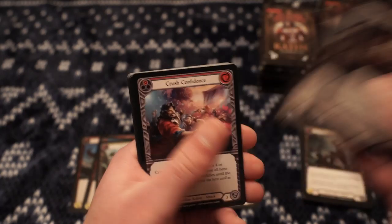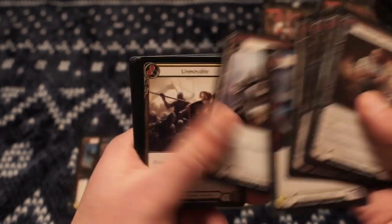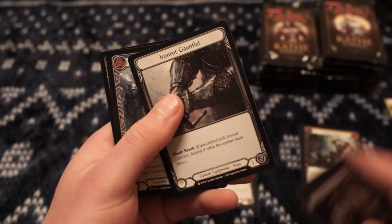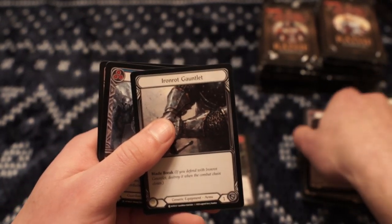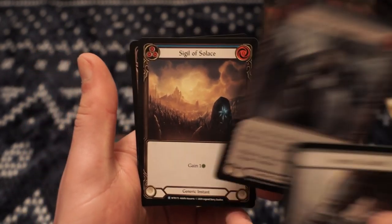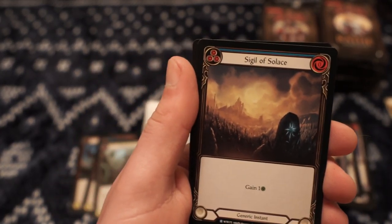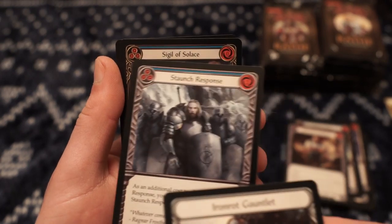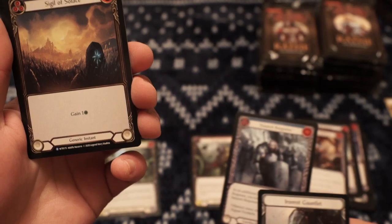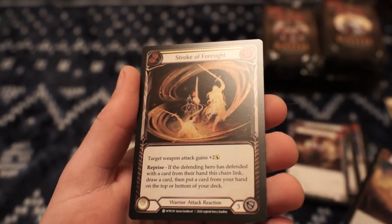Stonewall Confidence. Wreck-a-Romper. Some cool art on Awakening Bellow. The equipment slot comes right before the rare slot. Staunch Response. Sigil of Solace — gain one health. That might not be as much as it's cracked up to be, but especially in blue where you can pitch it for three, or if you need it you can play it for free, it seems like a pretty good card. And without further ado — Stroke of Foresight. Nice foiling there.